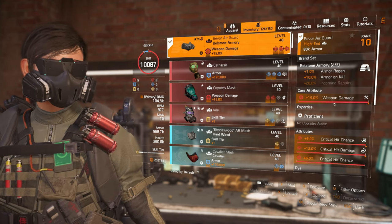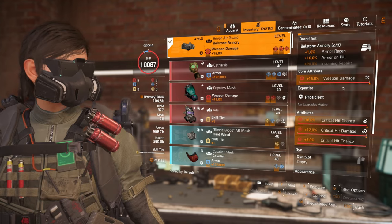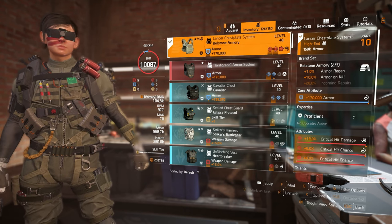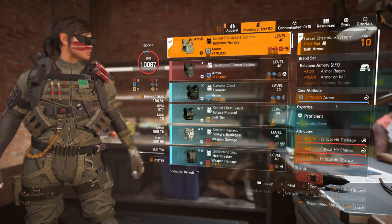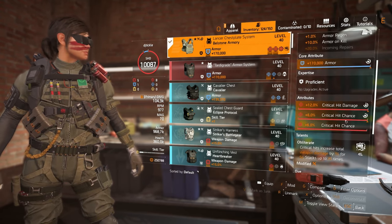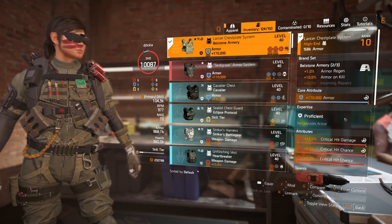On this piece I've rolled the core attribute to weapon damage, with crit chance, crit damage, and crit chance in the mod slot — you could run it blue if you wanted and just go crit chance, crit damage, crit chance. On the chest piece I've kept it as blue: crit chance, crit damage, and crit chance in the mod slot. Ideally I'd love to get this as red with Obliterate on the bottom — crit chance, crit damage, and Obliterate — which is pretty hard to roll, not impossible, but I just haven't been lucky enough with Belstone yet.